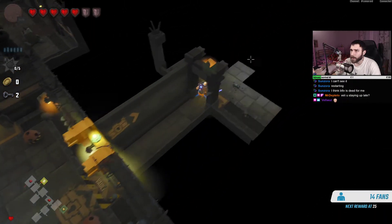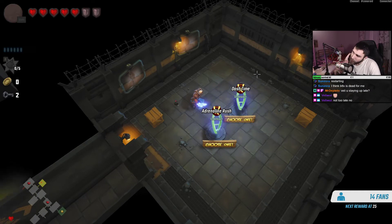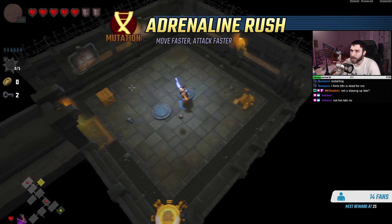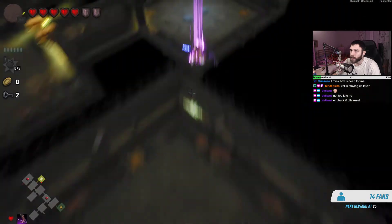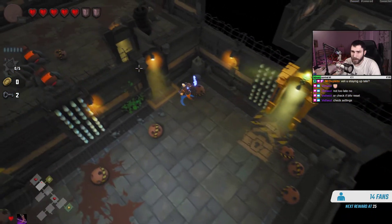Let's see what the vault is. Oh, choose one — Adrenaline Rush or Dash Time. I'm not a big dasher. 'Move faster, attack faster' sounds good. Oh, that's like Wizard of Legend where you have these portals at the start. Let's go boss.